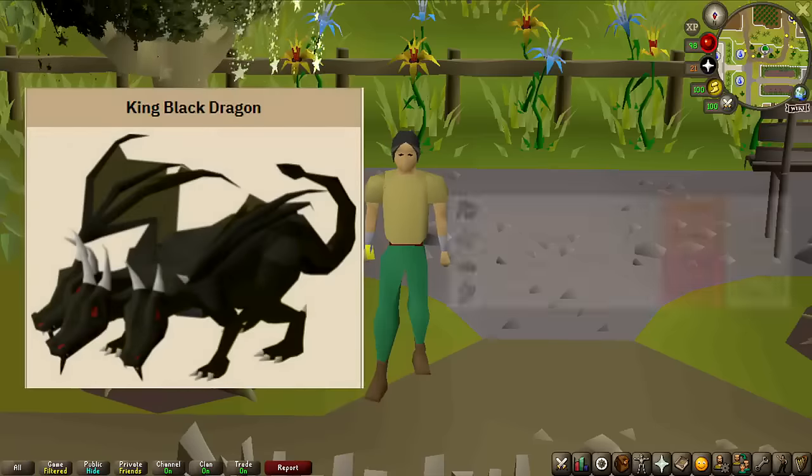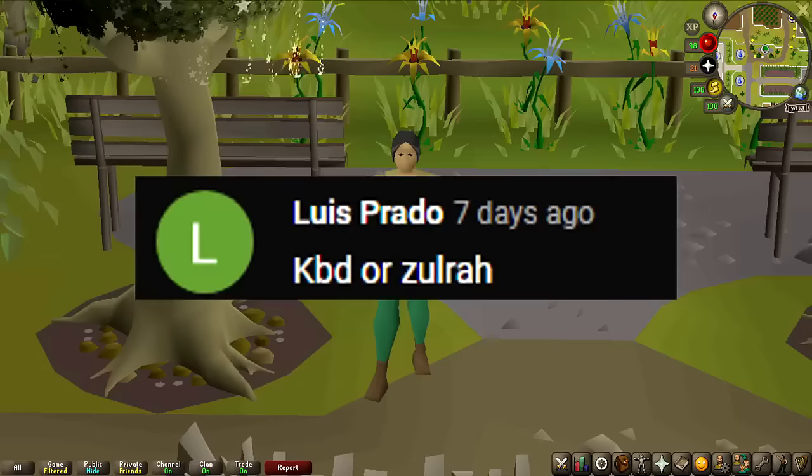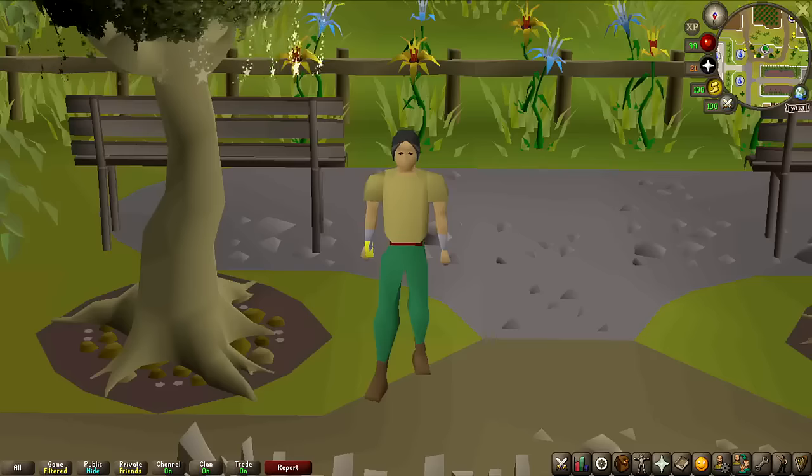I was initially contemplating going for the pet or the Dragon Visage, but that would probably take weeks. So I'm just going to do the KBD Heads as this one activity, and this is thanks to one of you guys leaving a comment on my last video suggesting it. Getting the Visage or the pet will not count toward winning this challenge — only the KBD Heads matter. But if I do get the Visage and don't get the Heads, I'd have a hefty amount to give away.